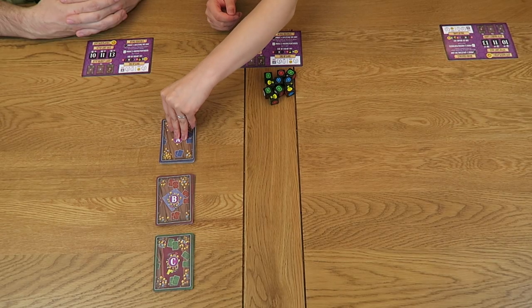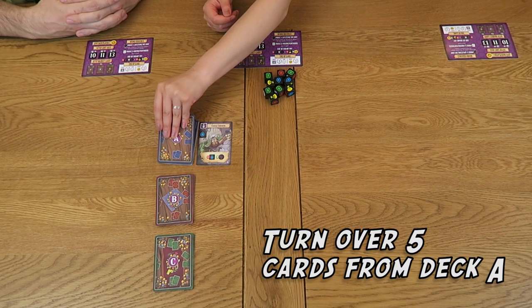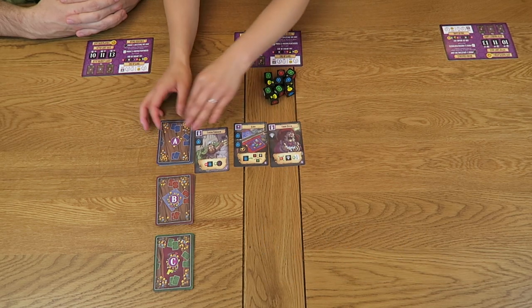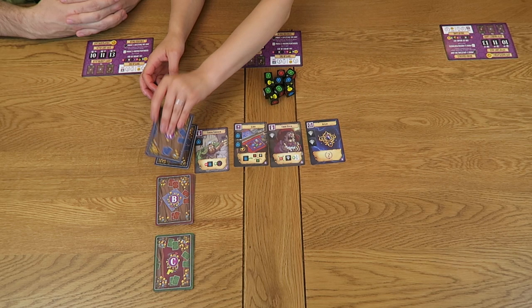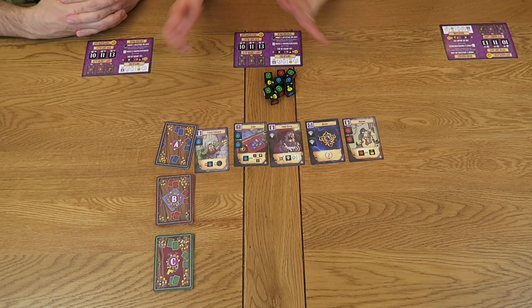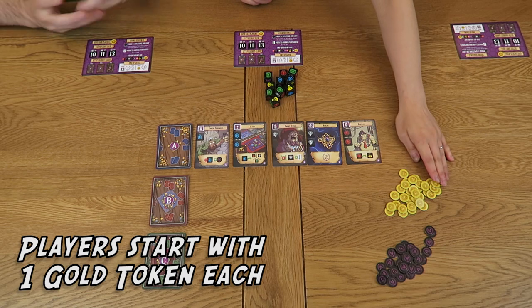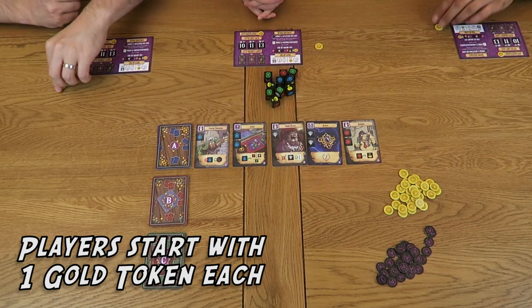Finally, draw five cards from the top of deck A — this will form our starting market. Next, place the piles of gold coins and infamy tokens in a place where each player can reach them, ensuring that each player receives one gold coin. Finally, we must allocate the starting player — this should be the last player who stole something.